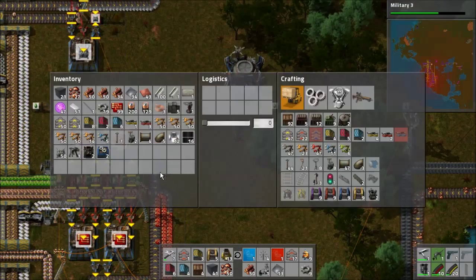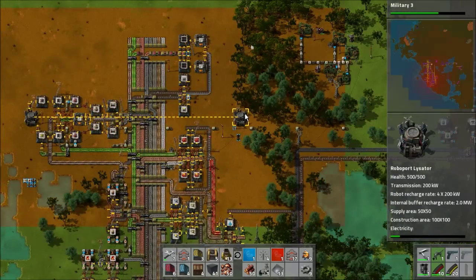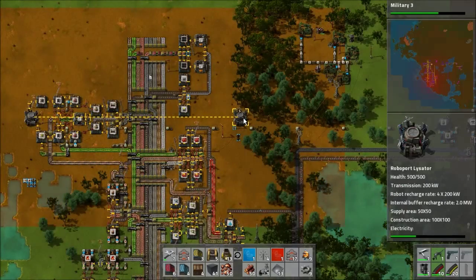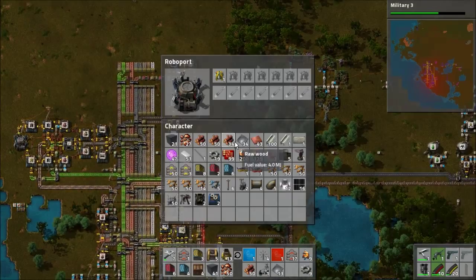We actually need to get power here. Putting a power line next to it does not matter if that power line is not connected to other things. This allows you to expand the logistics network as well as the repair network and all that kind of stuff while using the same robots. I now have repair capabilities, so my robots are going to fly out once they are fully charged and repair my laser turrets as long as I have repair packs supplied to them.